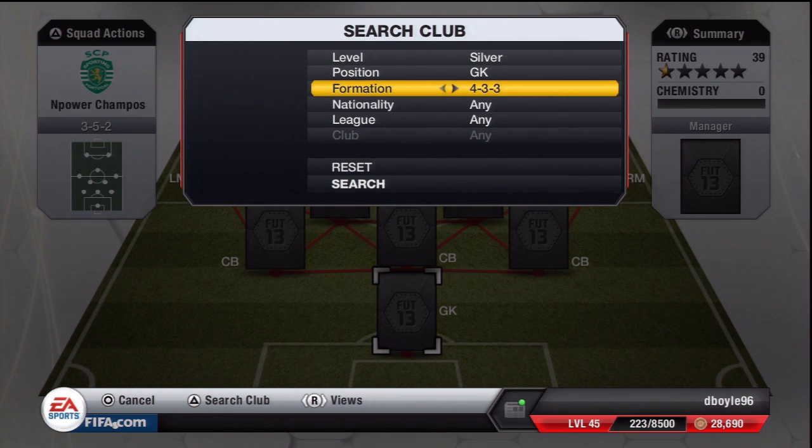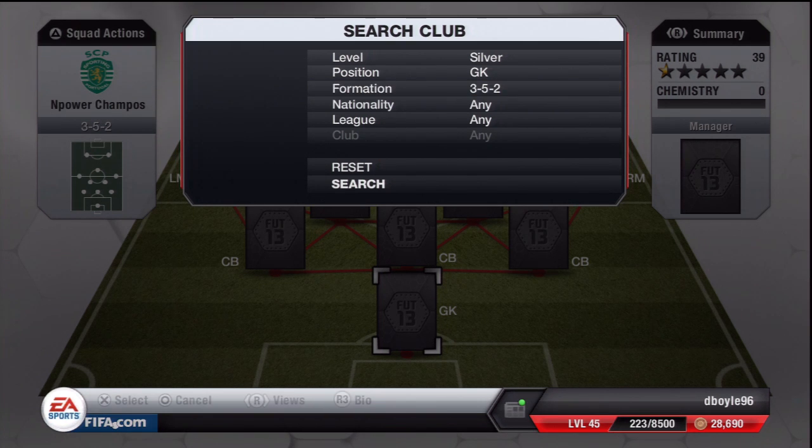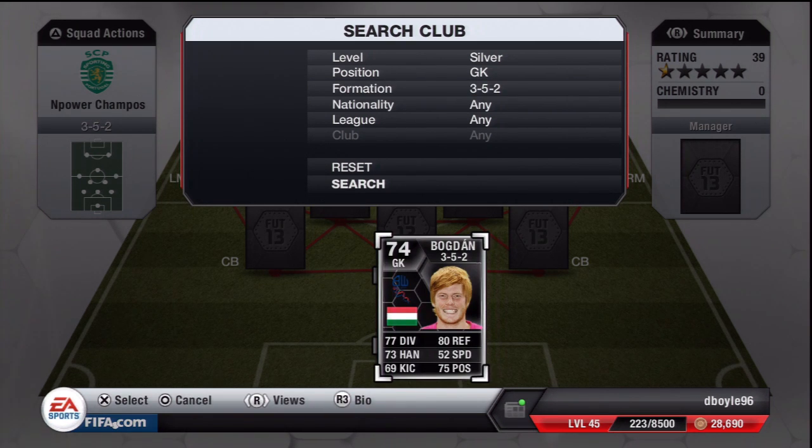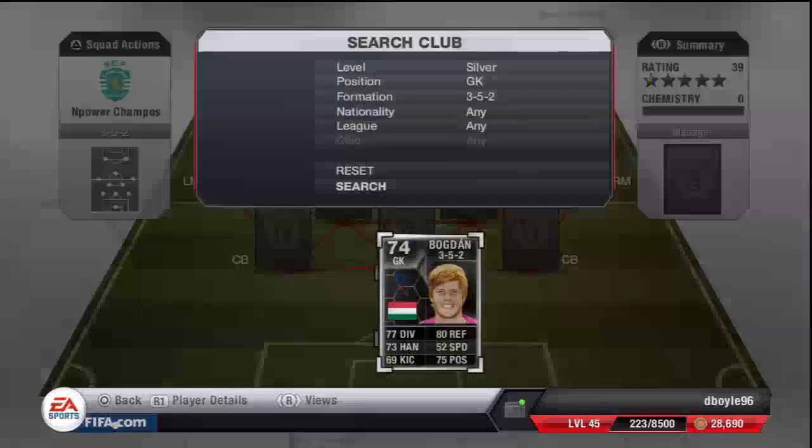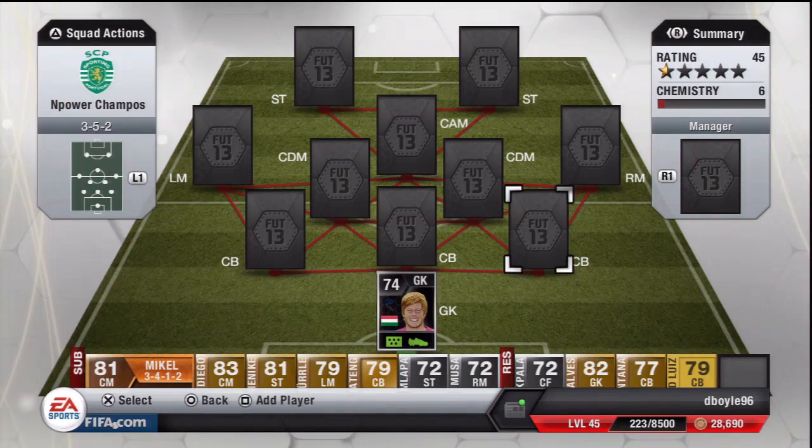We're playing 3-5-2 formation. It's all silver and it's a very nice team. The goalkeeper is a bogged-down in-form: 77 diving, 73 handling, 80 reflexes, 75 positioning, 69 kicking. He's 6-out-of-form for 28k — does the job in nets. I was going to buy in-form Cashfish Michael but didn't feel the need to upgrade for 99k or 100k. Bogged down for 27k definitely does the job.